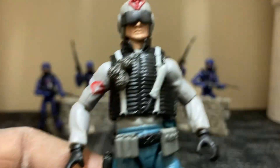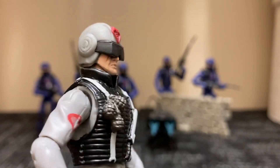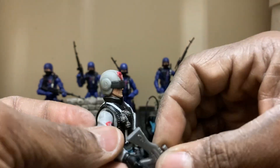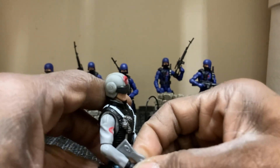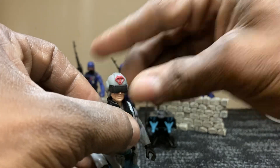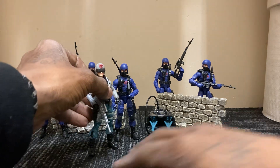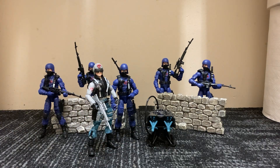Yeah, this is my Scrap Iron for my 3.75 inch line of GI Joe 2099. You guys know where I'm coming from — and those guys right there along with my Major Blood and my Zartan, my Cobra line is coming together pretty cool. I got some little Hiss tanks too, they're coming along. Let me stand my boy up right there — he can stand up, trust me, I'm just on carpet. There you go.